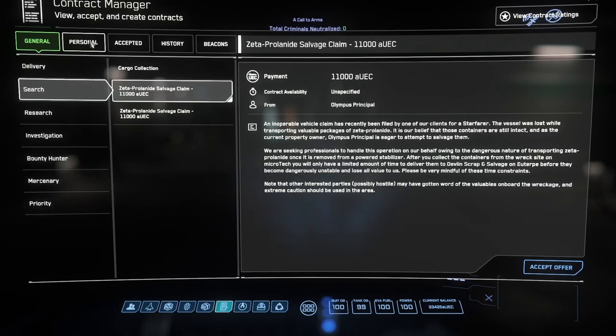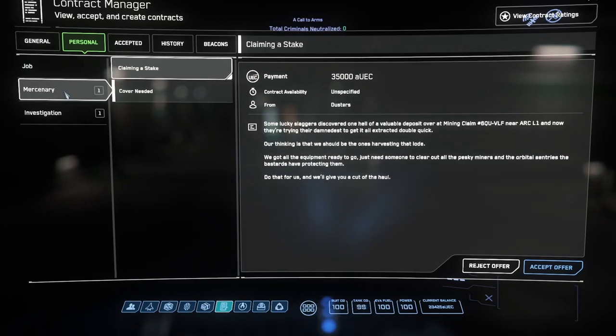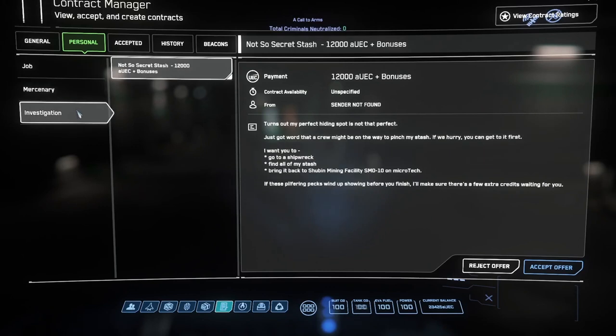So that was the general tab, and everything on the general tab is always a legal mission, unless you really screw it up. The personal tab, however, contains both legal and illegal missions. Let's take a look at this first one: $50,000 — definitely long, definitely dangerous, but even split three ways on a team, that's a nice payout. Claiming a stake? Definitely legal and dangerous. Hacking a comm relay? No question there. And finally, needing to beat other looters to a stash? Definitely dangerous and illegal.